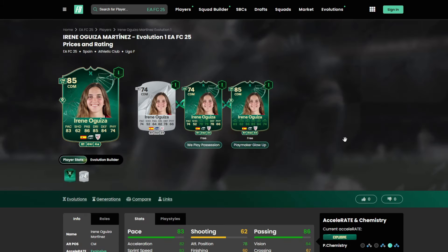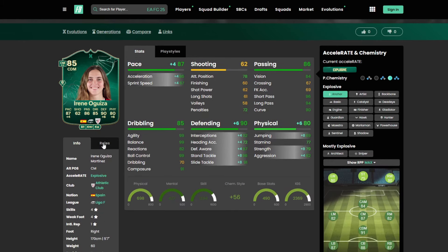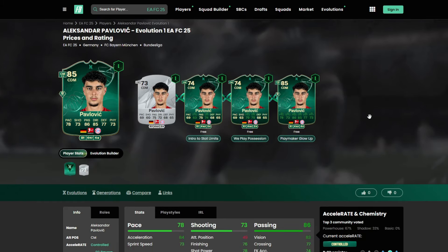Ogweza is another fantastic option from the female league in Spain. Definitely prioritize playing her as a holding midfielder because of the weak shooting stats. Shadow is going to be your best bet, or an Anchor to really upgrade the physical stats. Four star, four star — Holding Plus, Center Half Plus as a CDM, Deep Blind, Playmaker Plus, and Playmaker Plus Plus as a CM. Play styles: Golden Decisive Pass, Long Ball Pass, Tiki Taka, and Intercept.